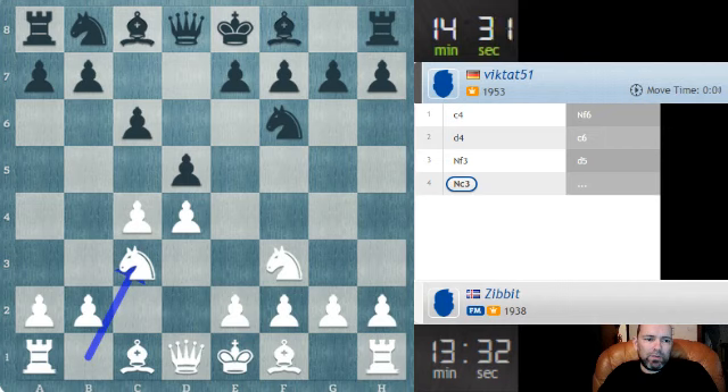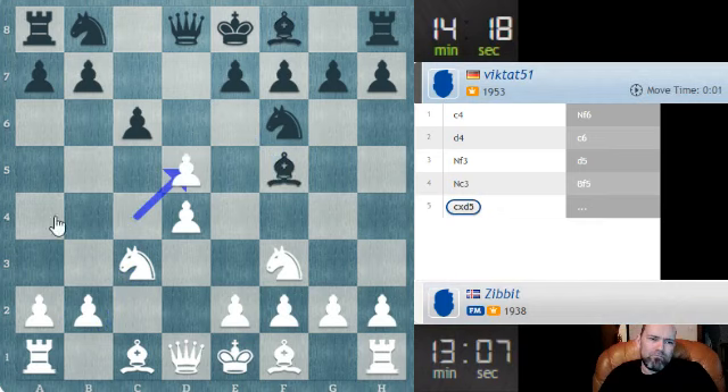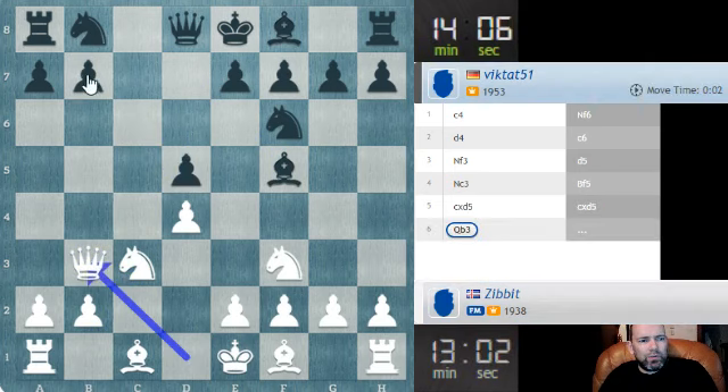Knight c3 - now he can play e6 which is the Semi-Slav, or d-takes-c4 which is sort of a more normal looking Slav. Bishop f5 - now I thought there was some sort of c-takes-d5 and queen b3 type of option here, I'll just go for that. In case of knight-takes-d5, he has surrendered his central control, so he has to do this. Now I think I play queen b3, and if he uses his queen to protect the b7 pawn then the d5 pawn will be hanging.